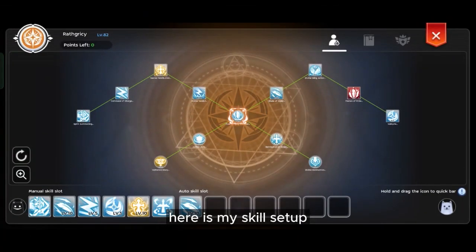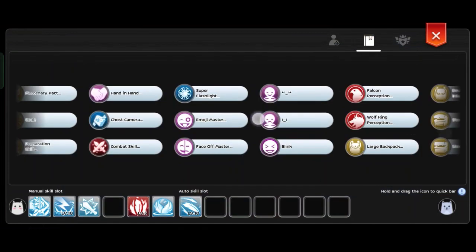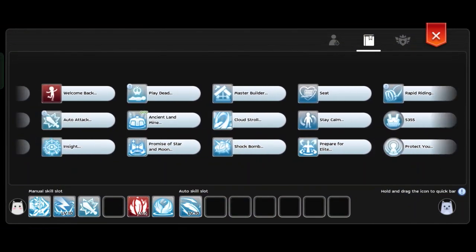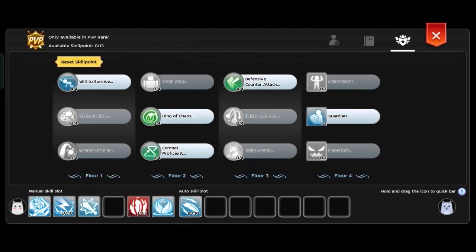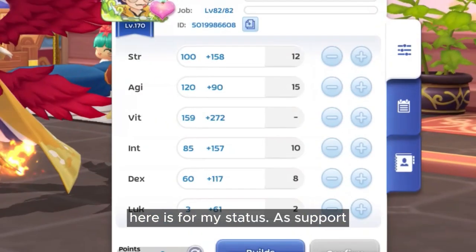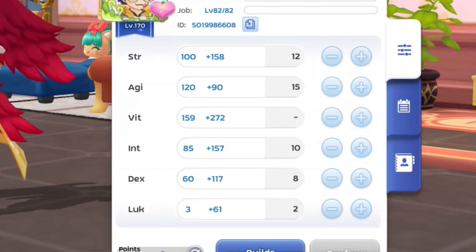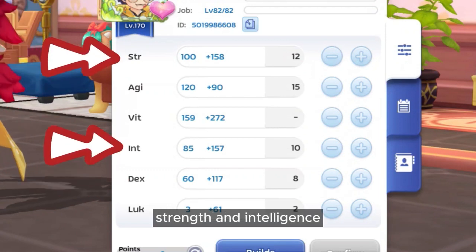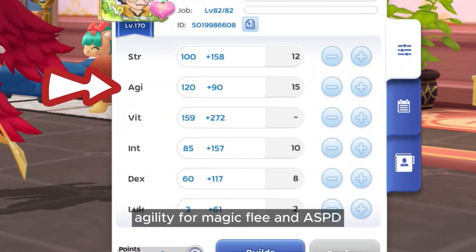For the combo, your buffs are the most important thing to use first, so switch to relay gears, cast FoP on your target, then cast Blade of Order and Spirit Summoning. Here is my skill setup and my status. As a perk, Maxfit is a must for HP and defensive status, Dex for flee, Strength and Intelligence to increase Rat's damage a bit, and Agility for magic flee and auto attack speed.